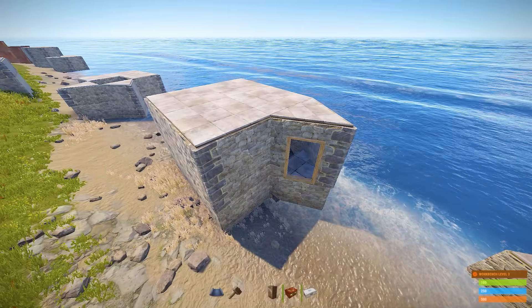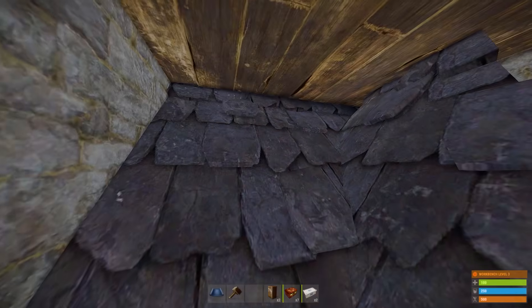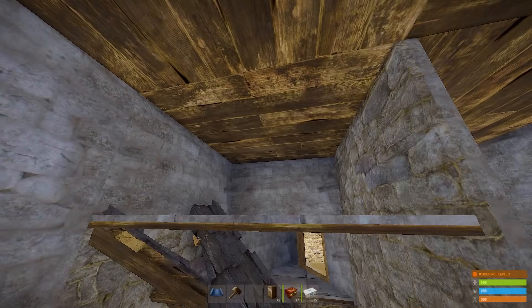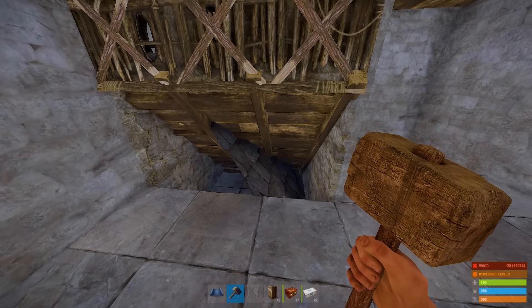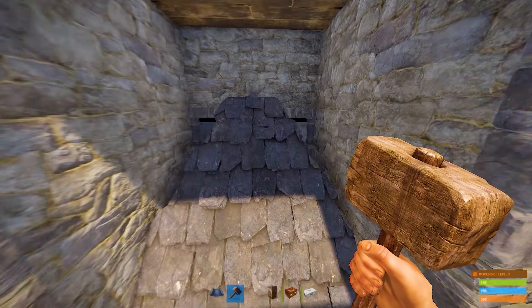Here's another option of a roof bunker inside a 2x2. As you can see, it's impossible to get through this roof until you soft-side the ceiling. To open this bunker, just remove that twig, and to close it, just place it back in place. Not a bad option, but you can do it another way — here's an example.